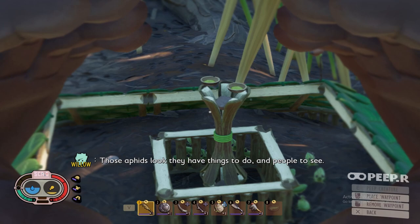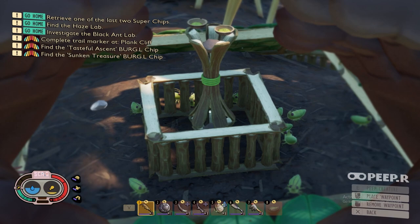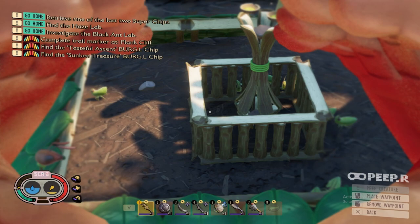Those aphids look like they have things to do and people to see. Most people when they make the aphid farm or even the weevil farm, they make a table setup where they put a column down and then a flat floor — whether that's grass or stem — relatively low to the ground where the aphids can reach it.